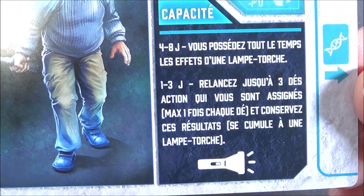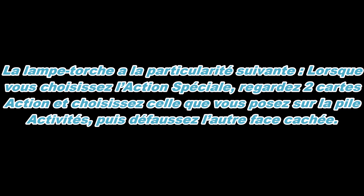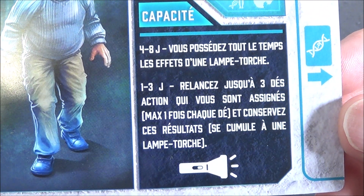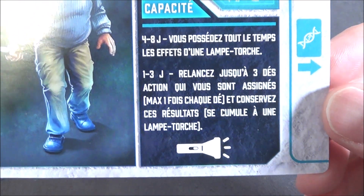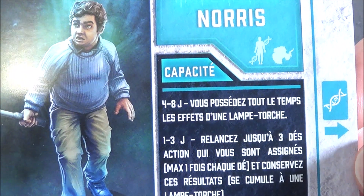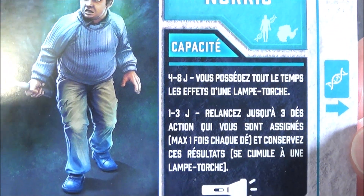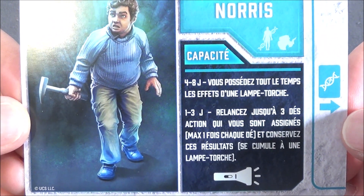This applies to Gary and Norris. Norris has roughly the same thing but x3. For 1 to 3 players, this ability is also removed. But for 4 to 8 players, you always have the effects of a flashlight. Norris had a dice-roll-linked ability, but he has the flashlight benefit, and while it's a great asset, it's less interesting than being able to re-choose cards — though since going to the dormitory lets any player do that in multiplayer, this ability is quite welcome.